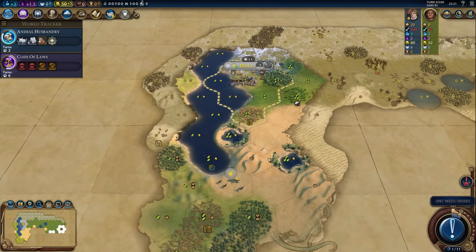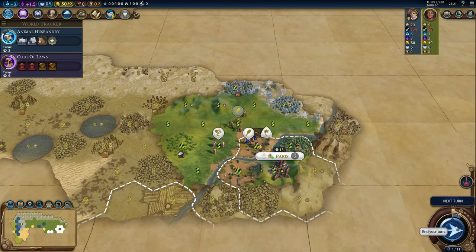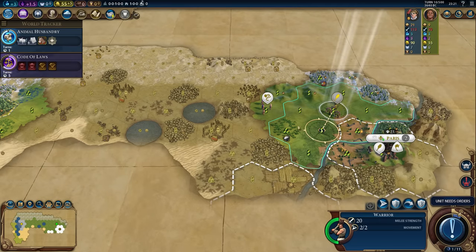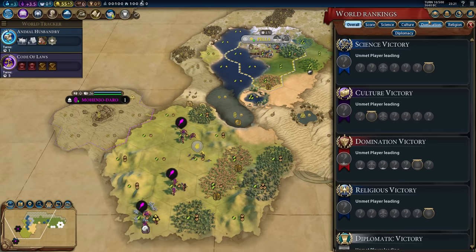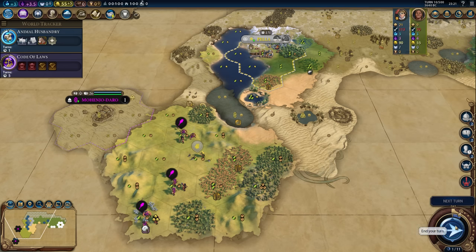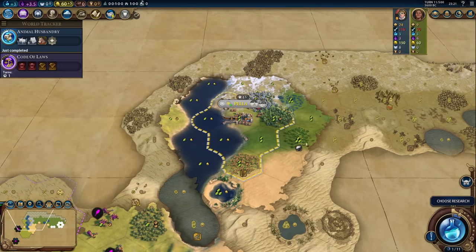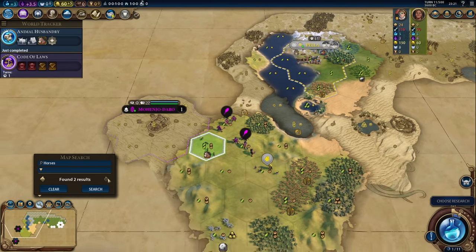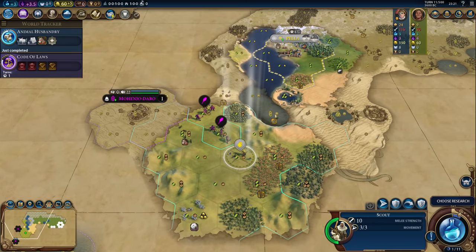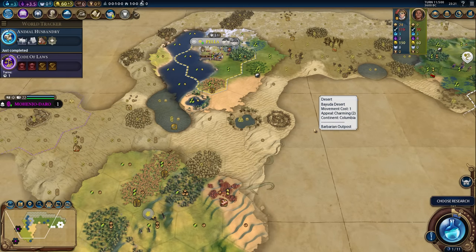There's already a barbarian scout — not some huge revelation. We can maybe discourage France from sending that settler west and prevent them from starting cities closer to us. First city-state, and we're the first to meet them. There's probably no AI directly to the west. Animal Husbandry is in — where are the horses? I don't see any. There's one here, but that's very close to the city-state. So far there isn't really a good source. Hopefully we'll find one. And I can see the barbarian camp — we need to get rid of that, because that is really bad news.